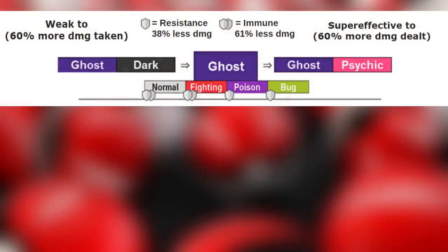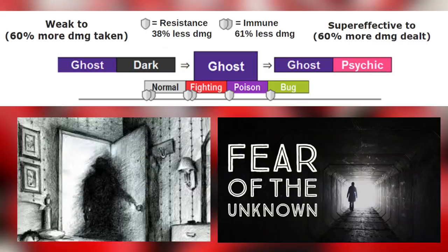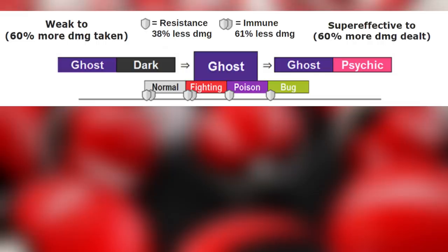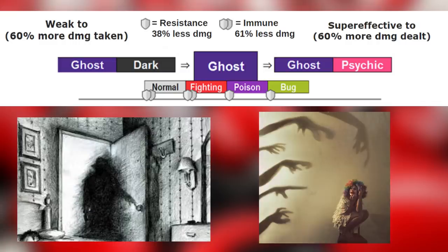The ghost type is weak to ghost and dark type. Ghost because only other ghosts can touch ghosts. Dark type because a dark entity committing a crime doesn't care about the soul that it leaves behind. Ghost is super effective against ghost and psychic types — ghosts can touch other ghosts, and ghosts tend to be a fear of the mind for many.